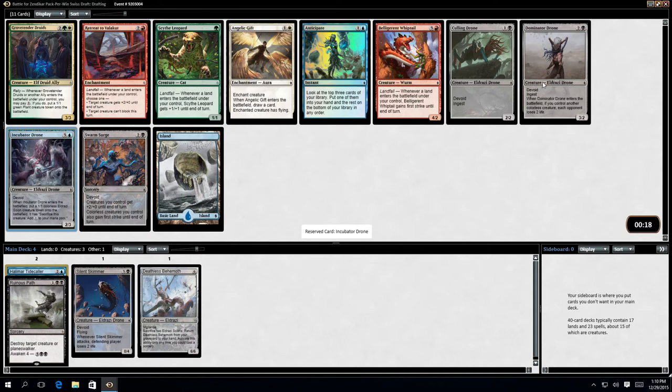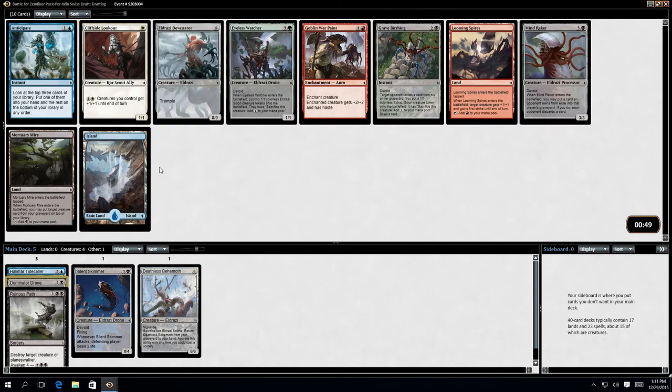My options really are Incubated Drone or Culling Drone — that gives me an Eldrazi Scion. Or actually a Dominator Drone, which has Ingest. Let's play the Dominator Drone.